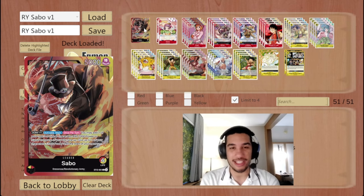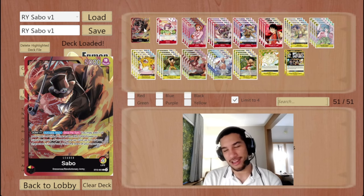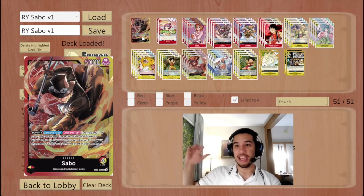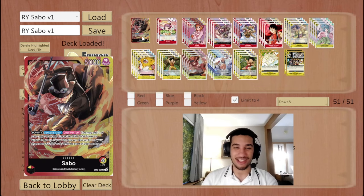Today we're going to continue the showcase of this video. We're going to have two games against Gekko Moria, one game against a Black Yellow Luffy, and then finish up with a throwaway game against a Nami player. It's all about putting a lot of pressure with the Ace and Luffy rushers, while also getting value from the Sabo ability to buff one of your other units. Enjoy the games.